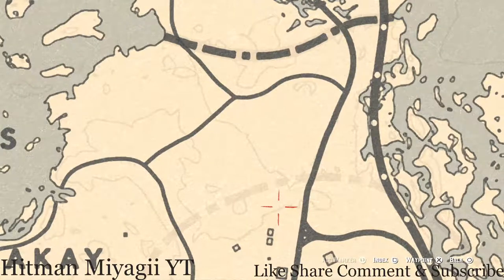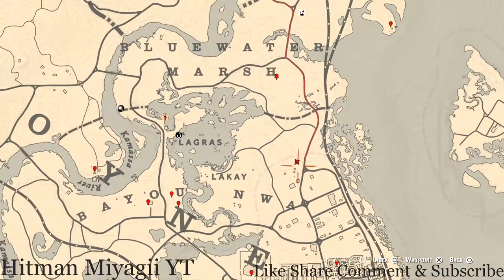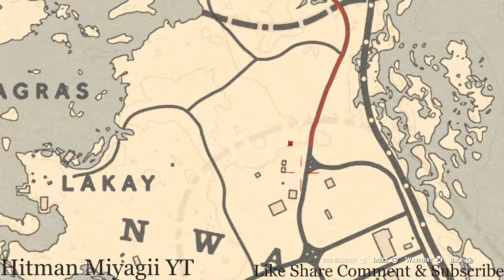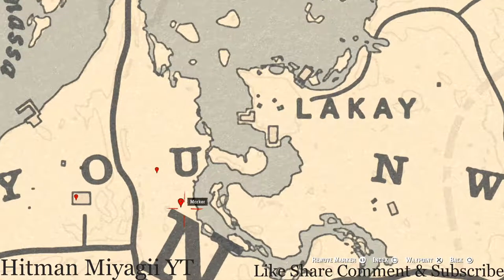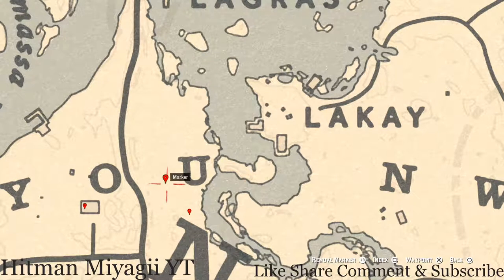Right about here at this location, pull out your metal detector — there's a spot for a random fossil; I can't tell you what it is because it is randomized. Down here by the N, right above it, you'll get a bird egg — a heron egg (H-E-R-O-N) — it's in the tree; shoot it down with a varmint rifle or a bow using a small game arrow. Next to the U is another fossil location — pull out your metal detector again for another random fossil.